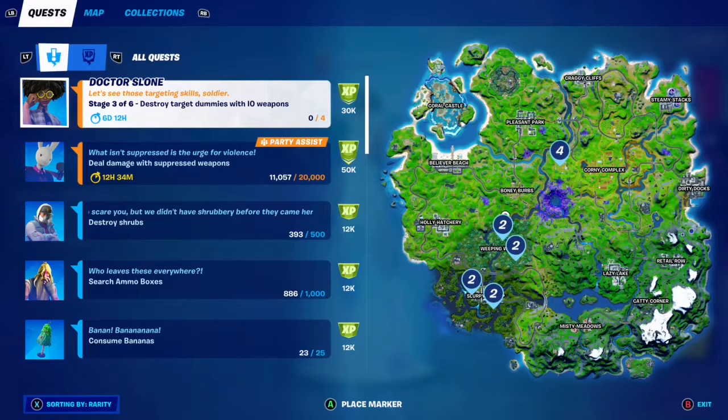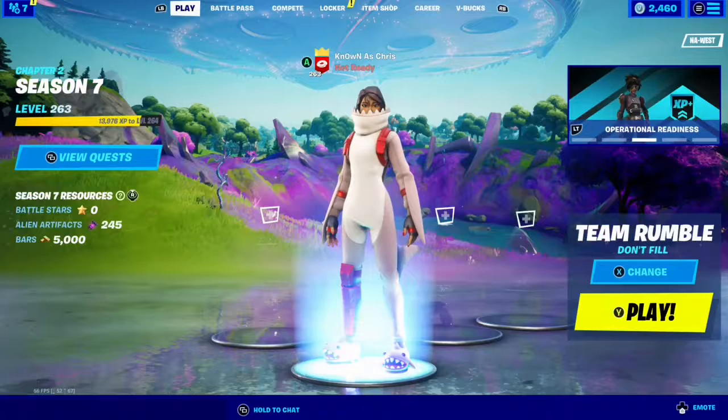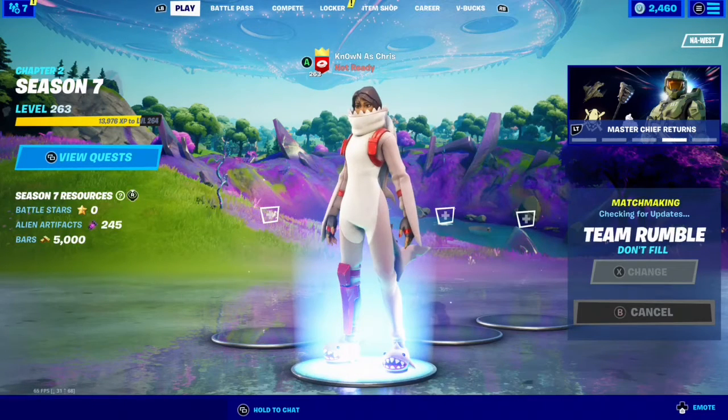We've also got Slurpee Swamp with two and two, or Weeping Woods with two and two, which is pretty nice. But Risky Reels is right next to Corny Complex, which has IO chest spawns, so that's the clear winner. Let's hop into Team Rumble because it's the easiest way to do this.